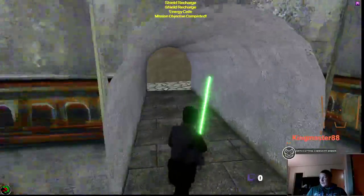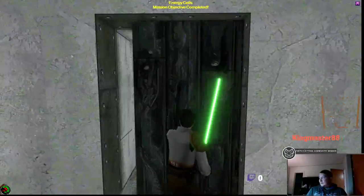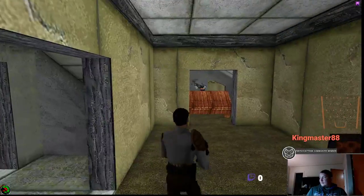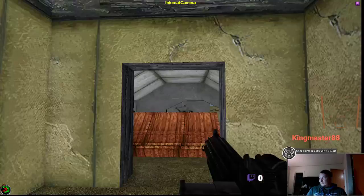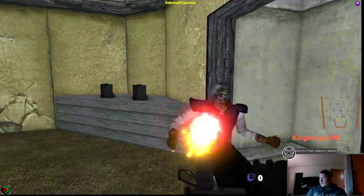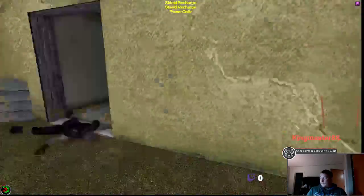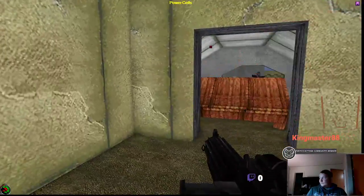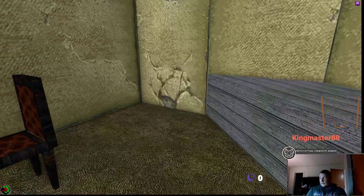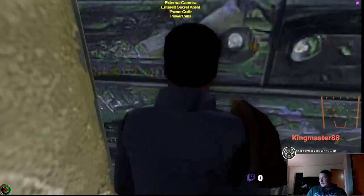We're gonna kill as many civilians as possible to solidify our status on the dark side. This level has the most civilians of the middle section. Okay, there's a secret here — this is where we get our repeater action.